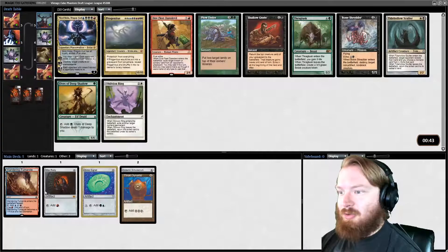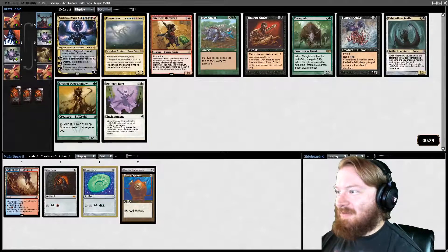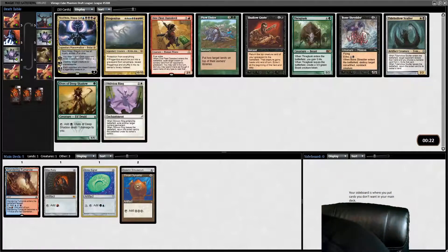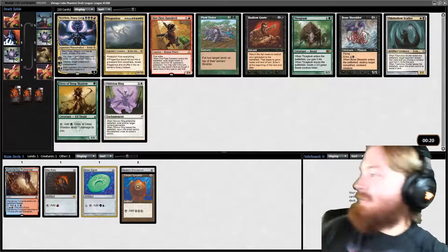We're kind of centered on blue and red, with lots of artifacts. What do we take here? Doesn't want to give you any red cards. Welcome to the stream, Dill33hill. Welcome, and thanks for the follow.